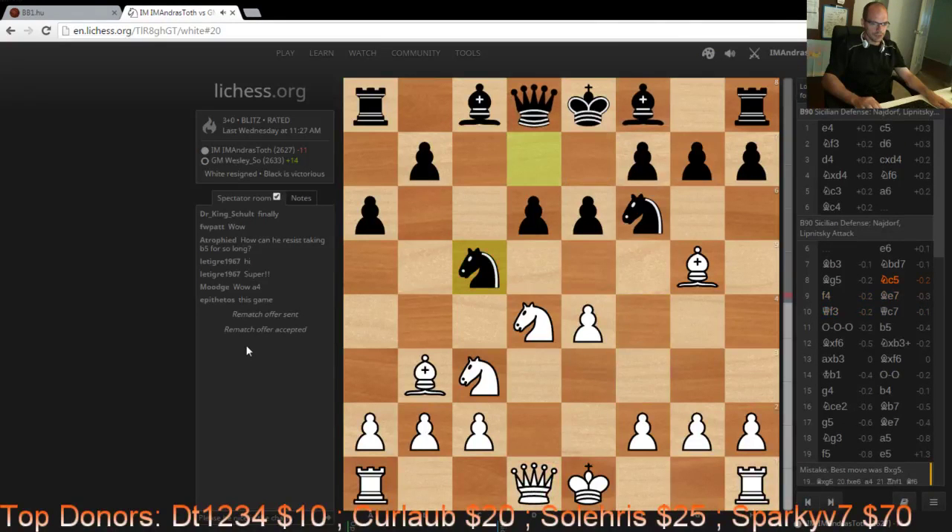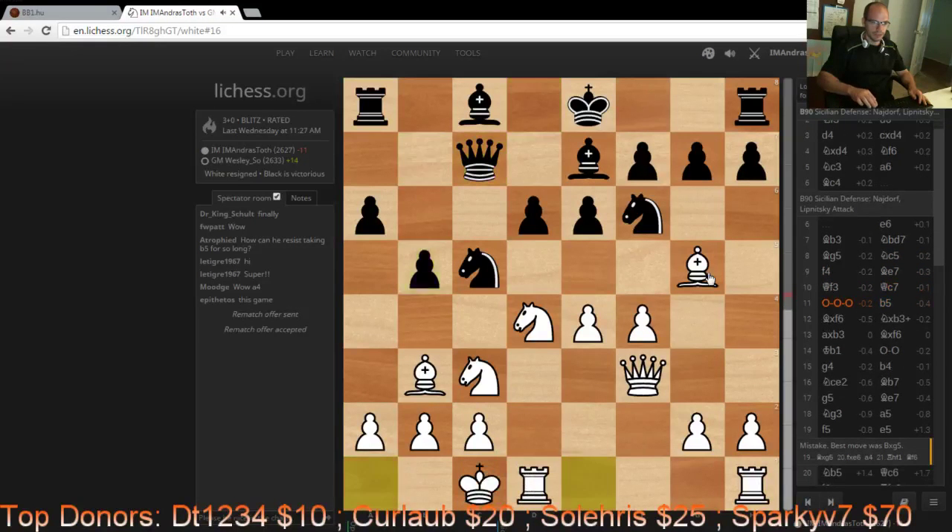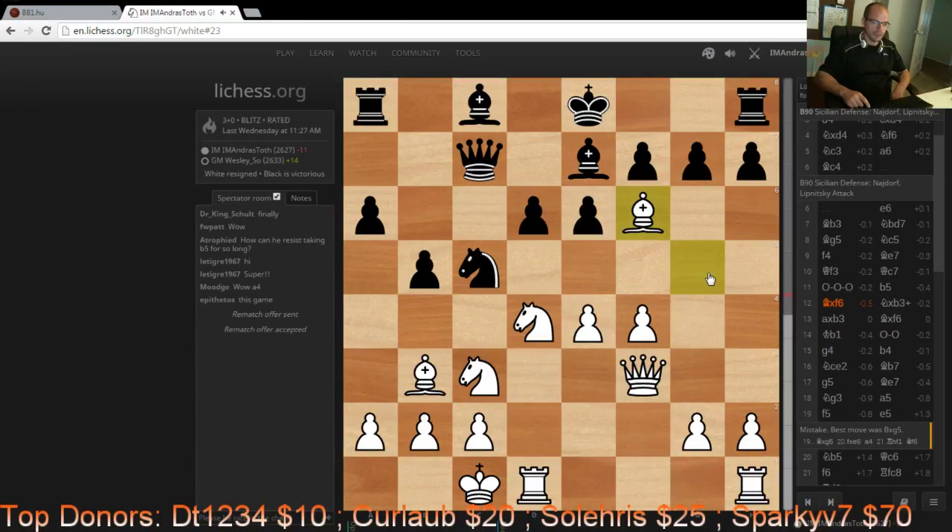So we are in a line that I really enjoy playing, for no apparent reason, which is this Bg5 variation — it has a lot of tactical venom, but if black knows what he is doing, at the end of the day white has got absolutely nothing in this opening. Here he played b5, which is perfectly fine, and here is the first trick that white likes to use in this variation, which is Bxf6.